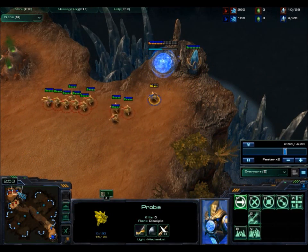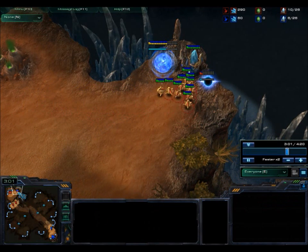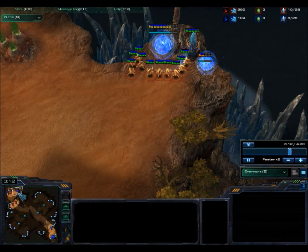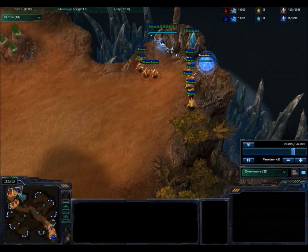While my probe is under attack I'm just trying to build a quick photon cannon and trying to block off my pylon. They really should have attacked the photon cannon, but they chose to attack the gateway instead.